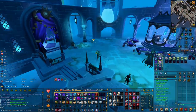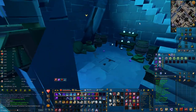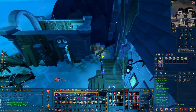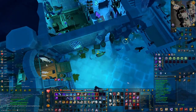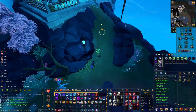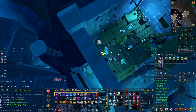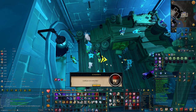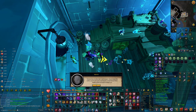Run to the most northeast house in the city. Once in the house, speak to Darin. Go through the dialogue, accept the quest, and go through the rest of the chat.